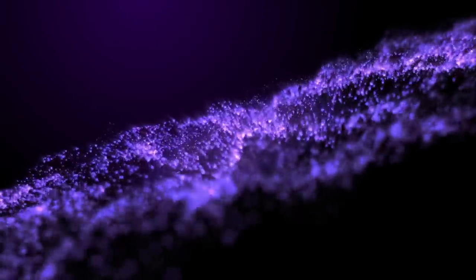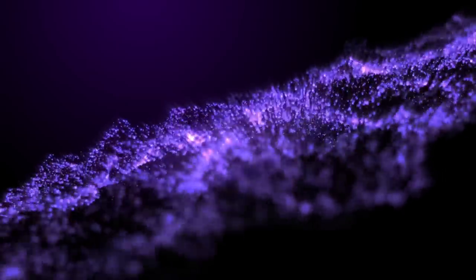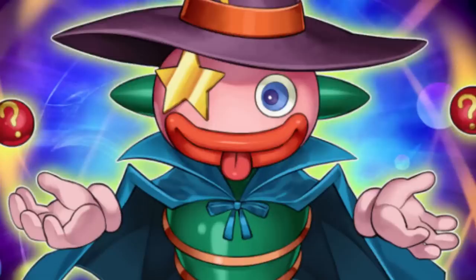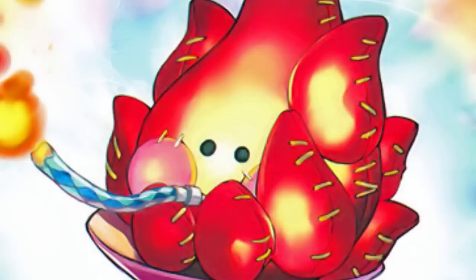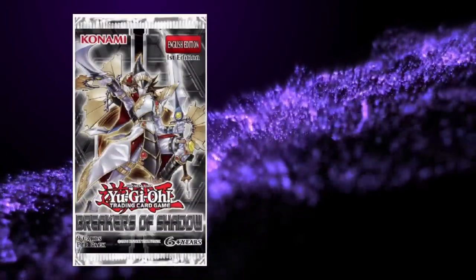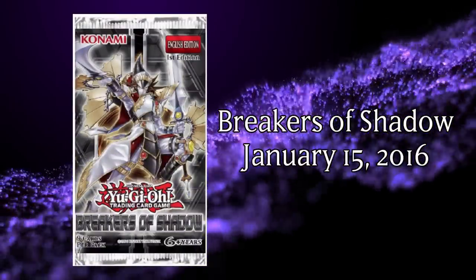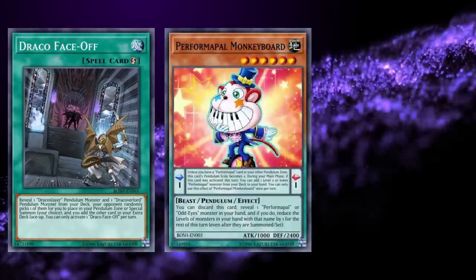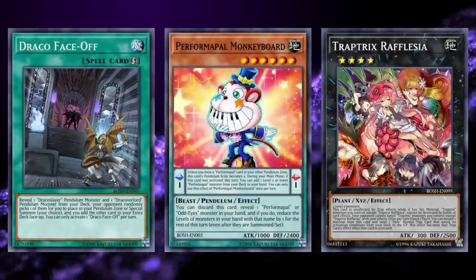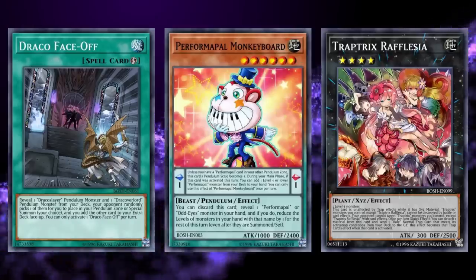This was all about to change in one fell swoop. While a single piece of support would have been enough to tip the strategy into a full Tier 1 deck, the wave that came was far more than they could have hoped for. Breakers of Shadow was released in January of 2016, bringing a series of small support waves for various strategies that would push Pepe far over the top of Tier 1 and rocket it into Tier 0.